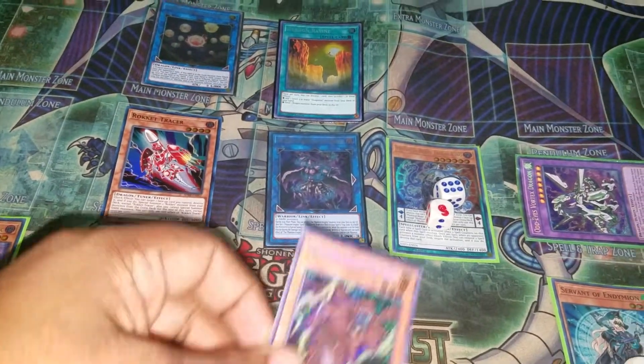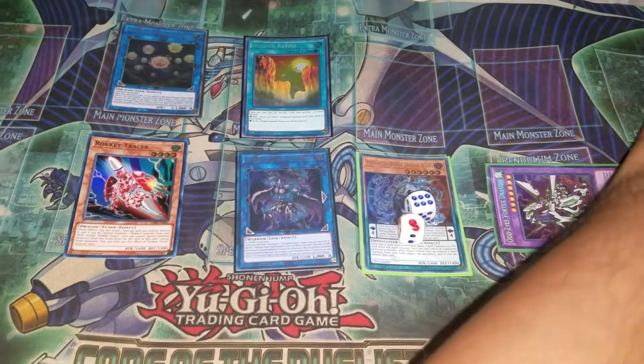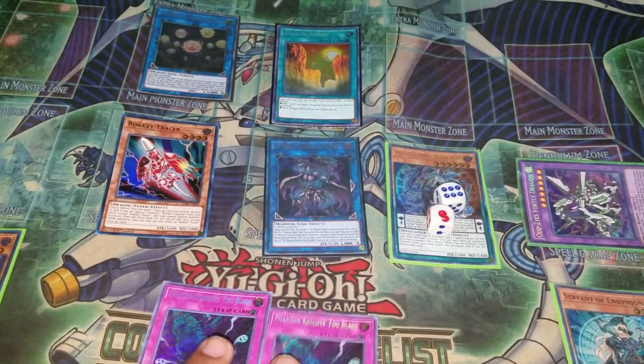Now Rusty's effect: we're going to send Boots in this scenario and obviously we're going to manage Boots, so that's going to end up with double Fog Blade.